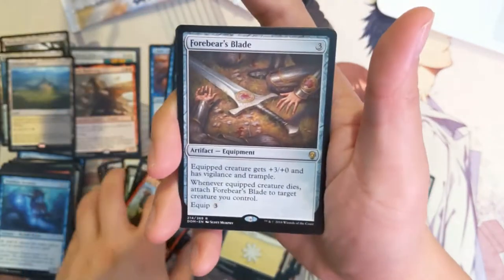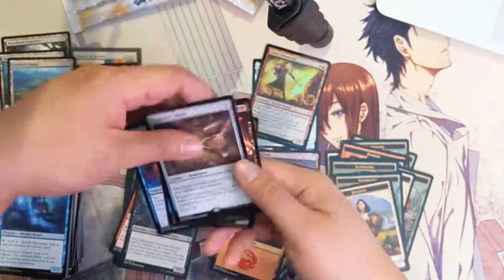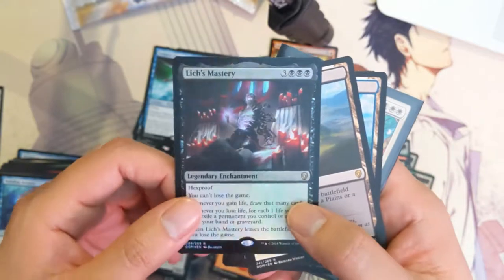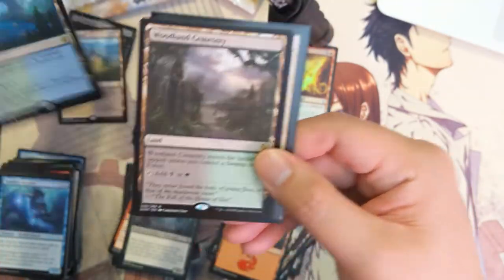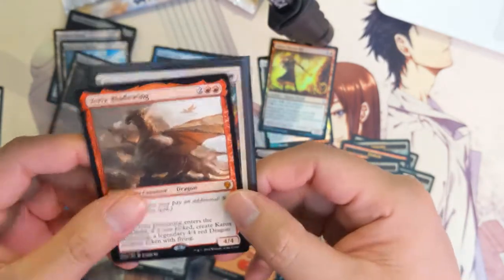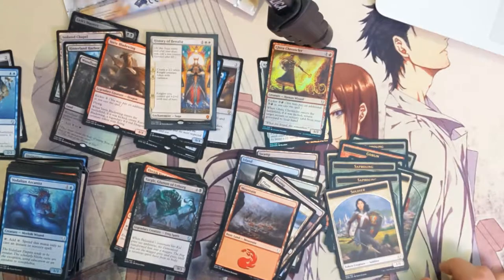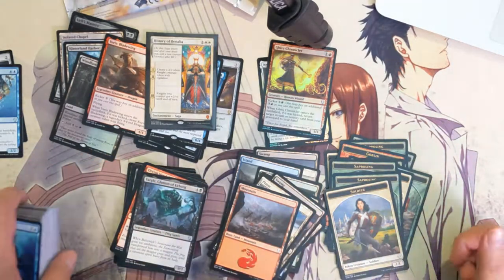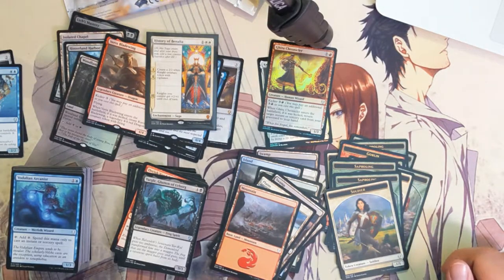Urza's Tome, Orc's Vandal, and then for the last pack, the Four Bears Blade. To recap: we did have a Foil Rare in Lich's Mastery. For the lands, we got an Isolated Chapel, second one in Hinterland Harbor, and a third Woodland Cemetery — very nice. Mythics from 10 packs: Yurik's Blade Wing and the History of Benalia. Very nice. We're going to be getting into some Ravnica Allegiance very soon. If you want to catch those, subscribe to the channel. If you did enjoy the content, please drop a like — it would help a lot. Thanks for watching, guys, and I'll catch you next time.